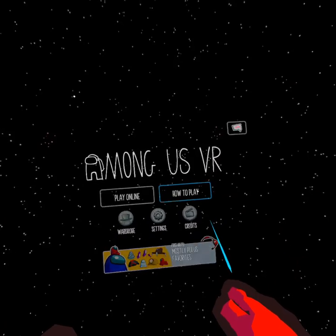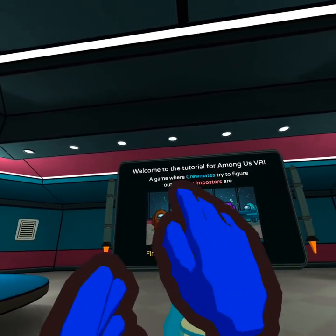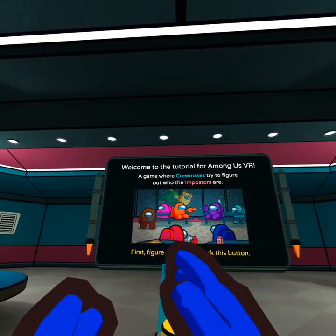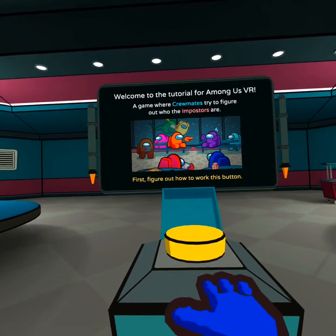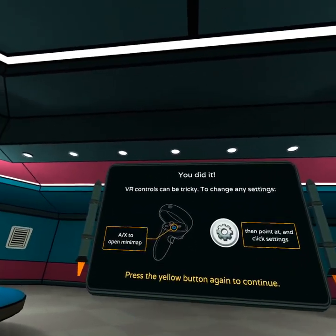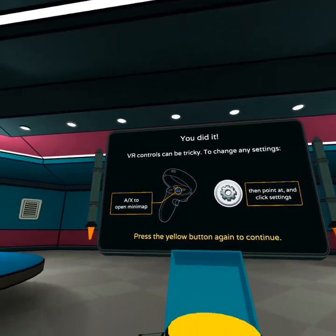I think we'll just spawn me in here. Welcome to the tutorial for Among Us — the game where crewmates figure out who the imposters are. First, figure out how to work this button. There we go. VR controls can be tricky.